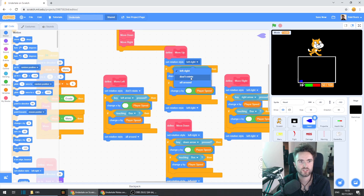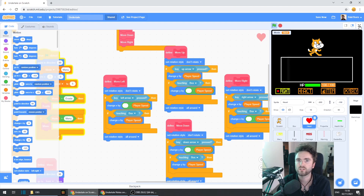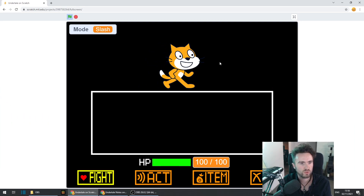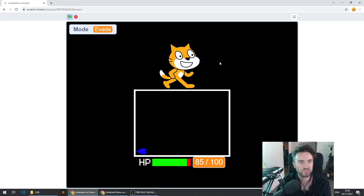Make sure the top one says don't rotate and the bottom says all around. Let's give that a test. We'll see if we can still get stuck in the walls. Can you see that we can't get stuck in the walls anymore, even when I go into the corners like I did before? So that's solved our problem.